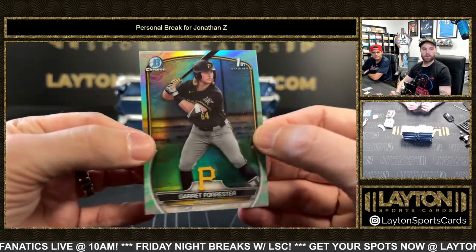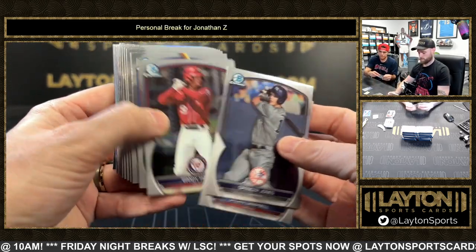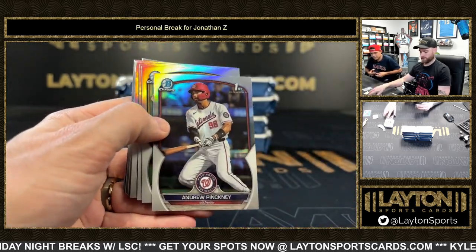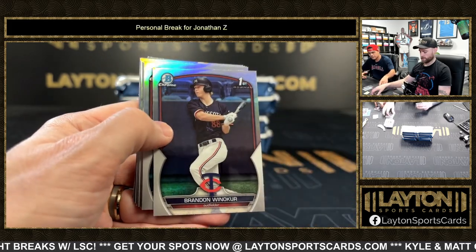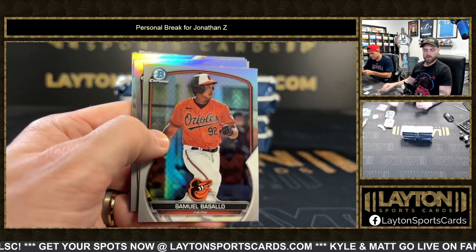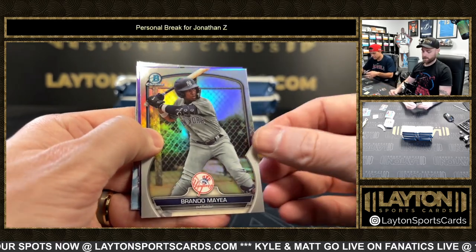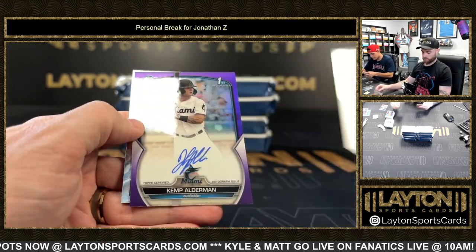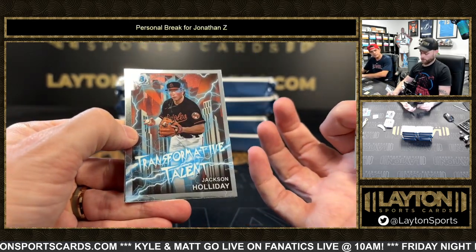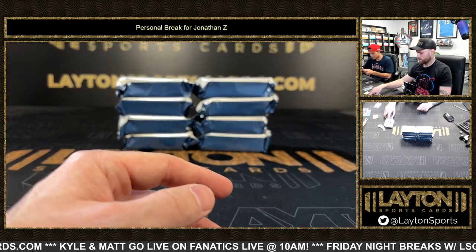Lunar Glow of Garrett Forester. And the refractors now — you've got Andrew Pinkney, Tamar Johnson, Brandon Winneker, De Los Santos, Ty Floyd, Asayo, Radfield, Maiella. And then a purple First Moment auto — that's pretty nice — Kemp Alderman, number 250 out of 250. It's a good start on the autos. 250 Kemp Alderman, Holiday, and Chase Davis.